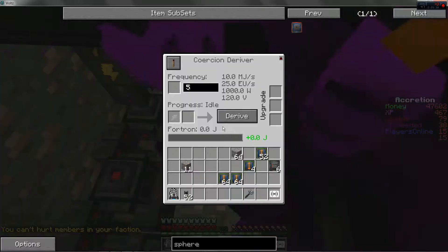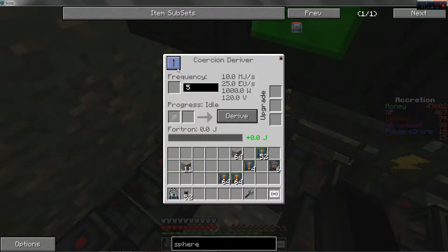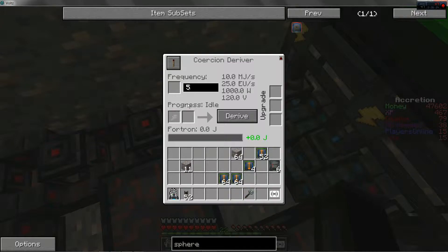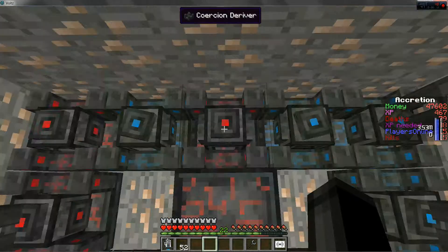Everything set to 5. Hey Connor, help me turn these on. You're just gonna want to open it up by right-clicking and turn on this little redstone torch. You can use an actual redstone torch, but we live in the 21st century — we don't need vanilla items.